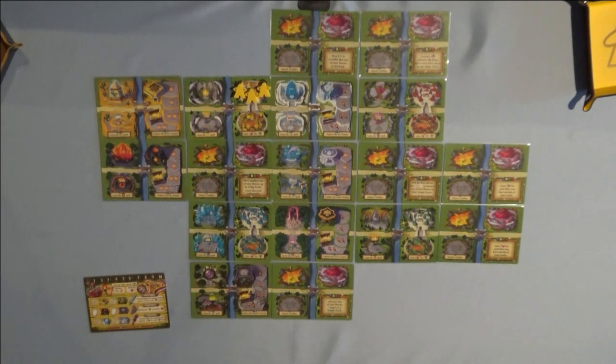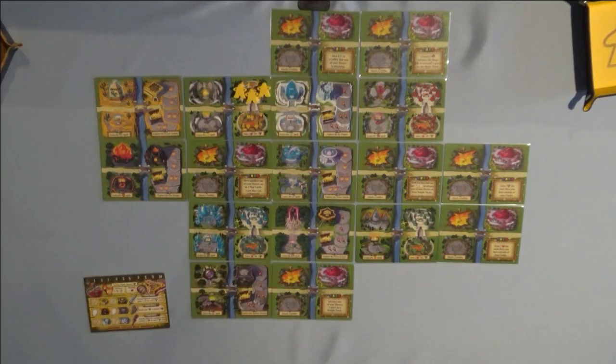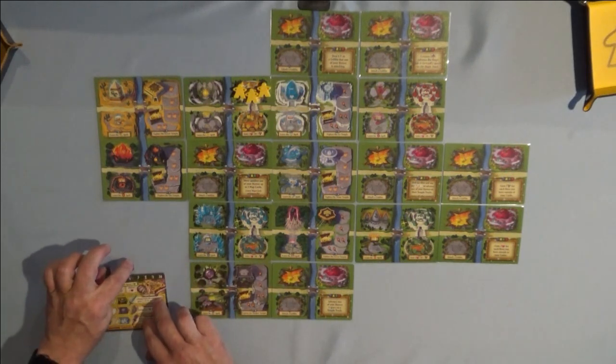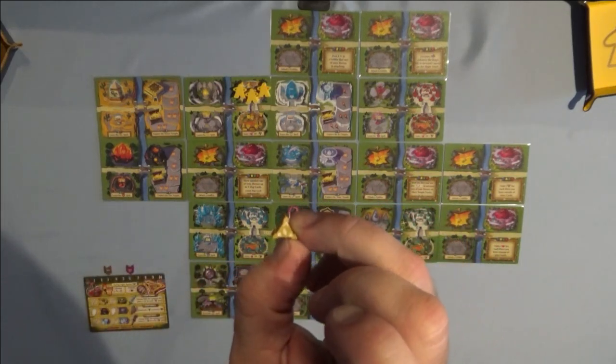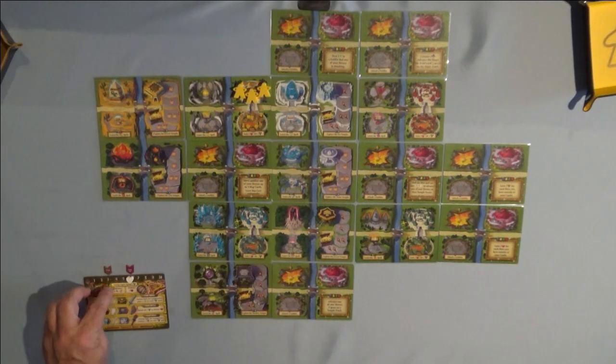Next, grab your max health token and your max power token. You have a brown one and a purple one. Line them up on the three for max power and six for max health. This keeps track of the maximum health and power you are at at that time. Then take your power and health tokens — the heart and that little tri symbol — and place them on the six and the three as well.